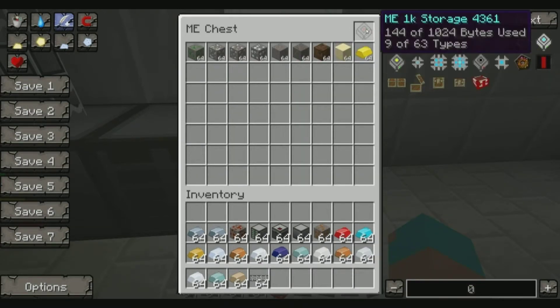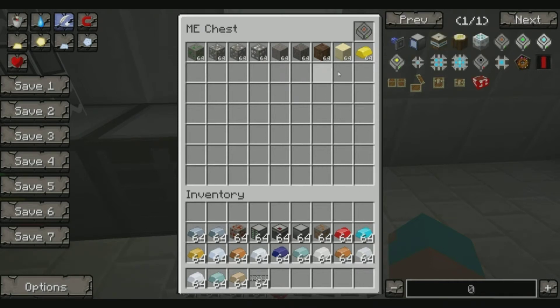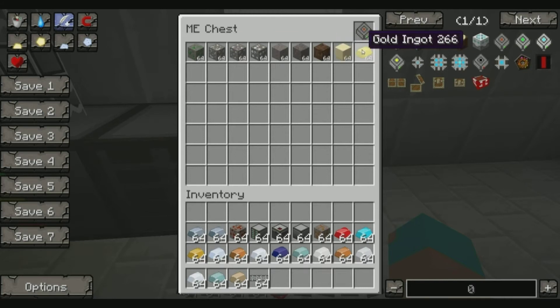If you're like me and you like to make multiple base areas, if you set up this chest in each one you can carry multiple items to and from and just put them into your system. You can take all these items in one item slot, so there's no more transferring multiple chests and walking backwards and forwards. If you highlight over the drive, it tells you some information - it says 144 of 1024 bytes used. So each item basically gets changed into a byte, and each one has a different value.